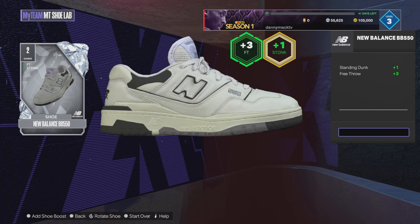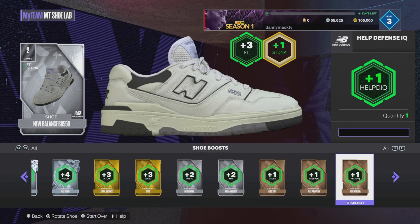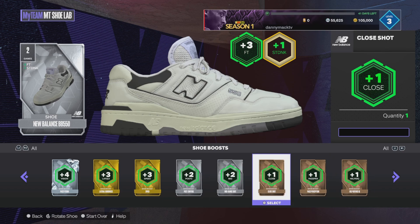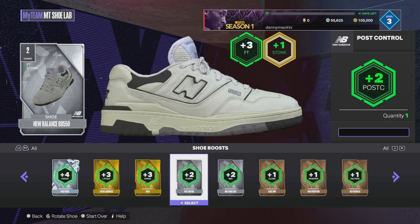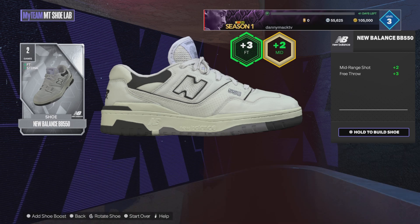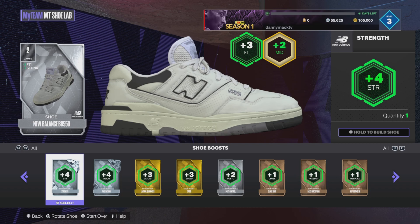I'm gonna try to replace the standing dunk. Press the square button on PS4, or whatever that equivalent button is on Xbox. That brings up two different shoe boosts. If I go ahead and replace it, does that standing dunk go to your boost? Let me see — I'm gonna replace it with mid-range shot. So it looks like you lose whatever you're replacing.